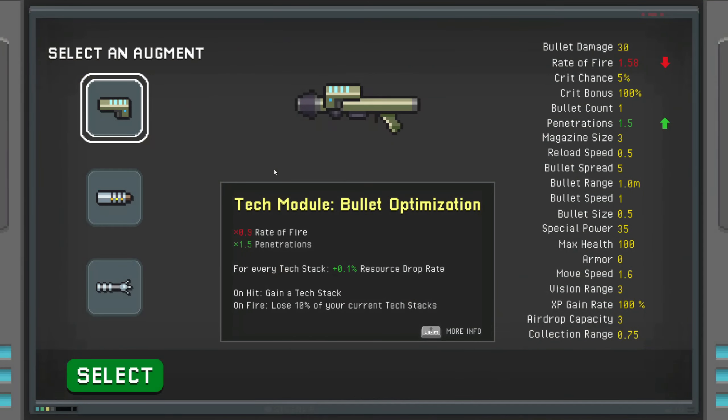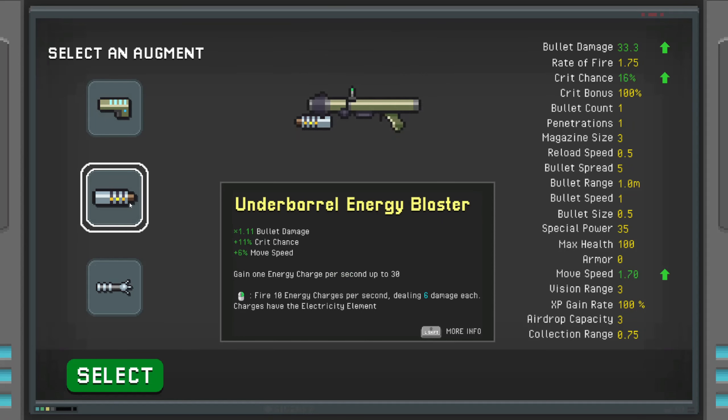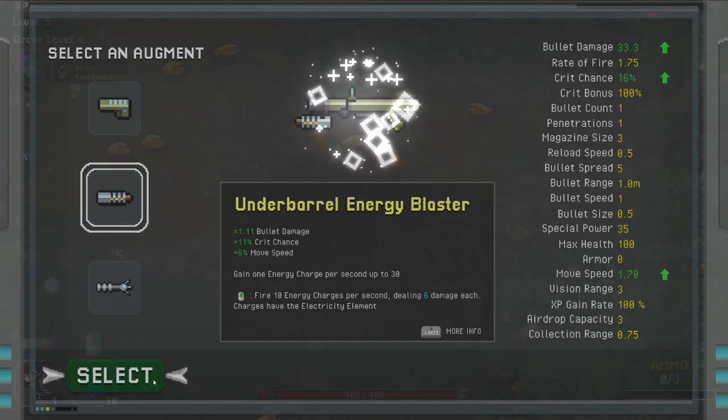For our first picks, we have the bullets optimization - I don't think we need penetrations. And oh, you beauty - the underbarrel energy blaster. This one's pretty much my favorite underbarrel, really one of my favorites overall. That's an instant pick.